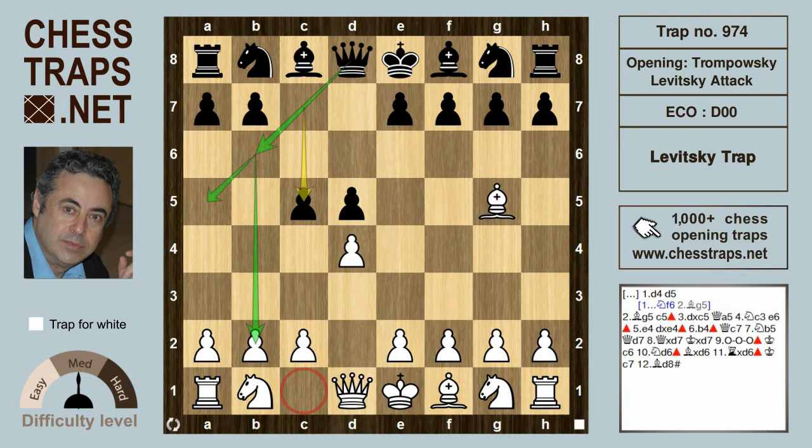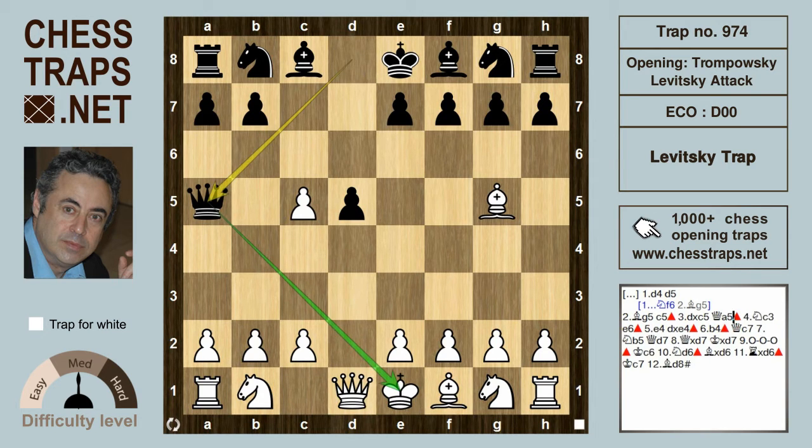Logical now for black is to play c5 because the queen is coming out then to b6 or a5, possibly hitting the b2 pawn whose defender, the bishop on c1, is no longer. So white captures and black continues with queen a5 check. Knight c3 is the best response by white because not only does it interpose the check, but it's now hitting the pawn on d5. So black defends with the move e6, which in turn threatens to capture the pawn on c5. Now a great try by white — the counter threat with e4 — and now we've got more pressure on d5.